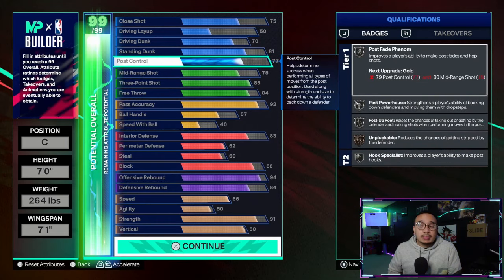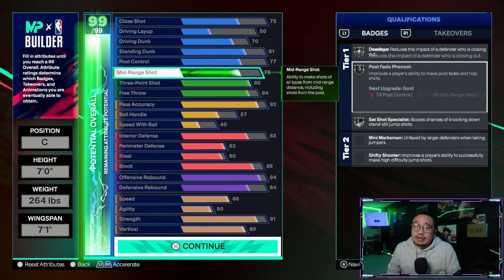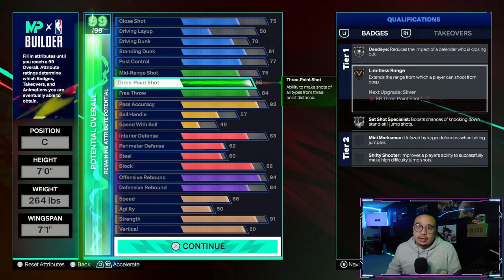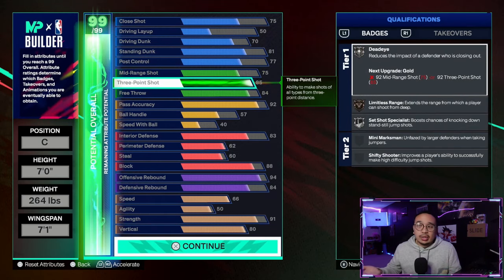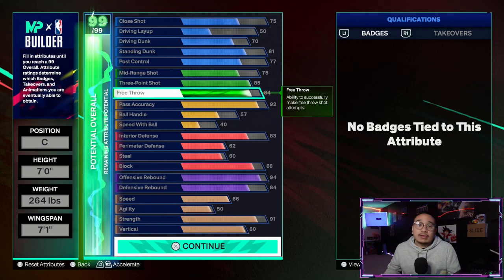You have a 75 mid-range and an 85 three-ball. The 75 mid-range — as long as you're wide open, you're going to green it. The 85 three-ball is for silver dead eye, and you can easily green with 85. Then of course we have an 84 free throw, because when you run pro-am or 5v5, free throw is kind of essential.